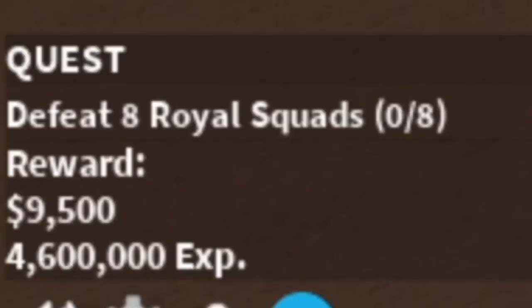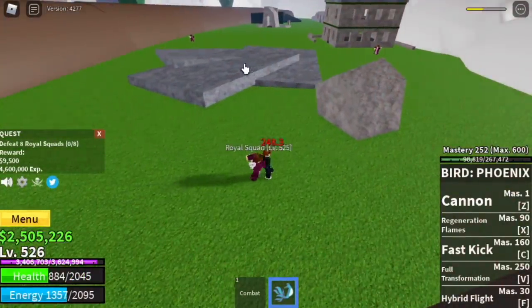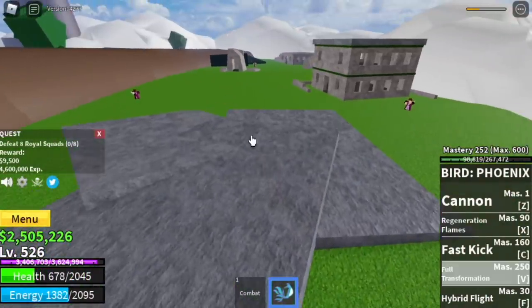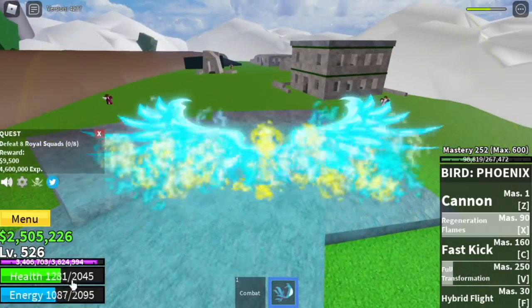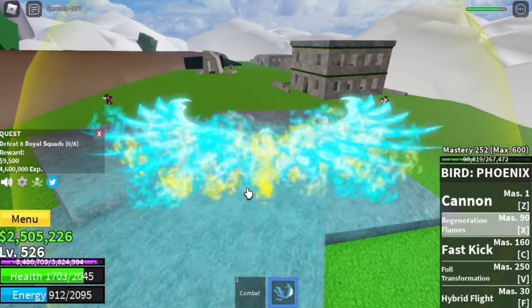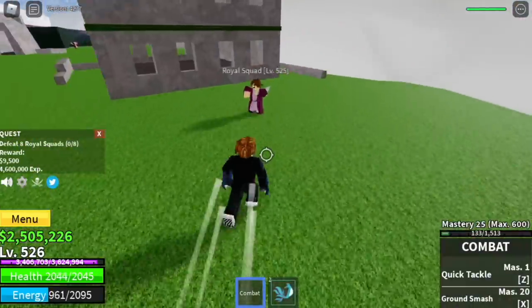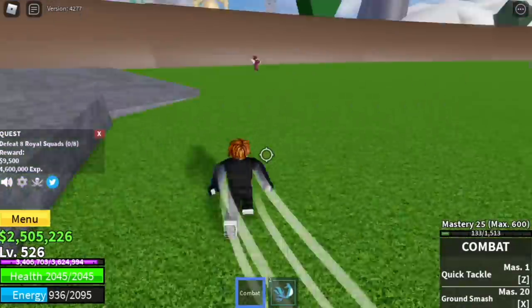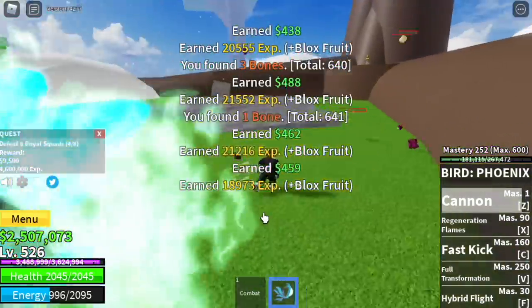We're gonna skip the shanda and go to the royal squads. First, check the full transformation — we're getting damaged, so transform and use the regeneration flames. It heals so fast. Even without regeneration flames, your HP still regenerates in transformation form. Lure four, use your cannon to defeat them, and do it twice to level up.